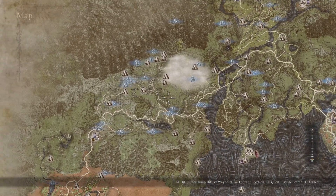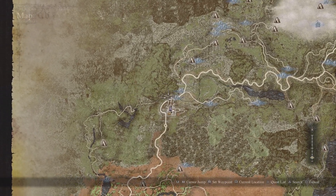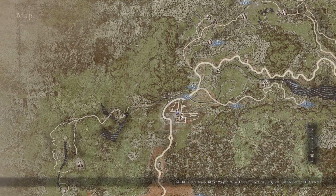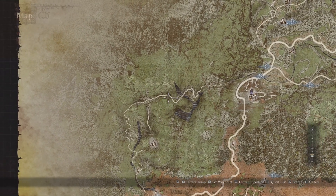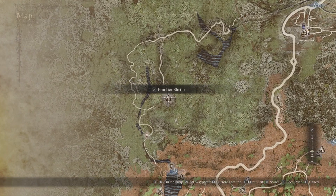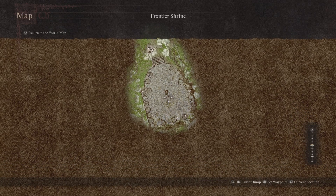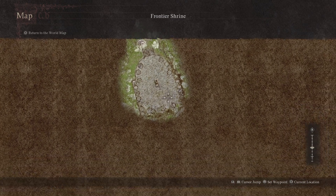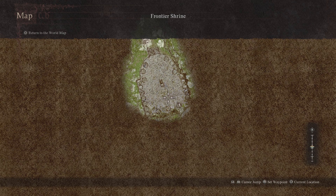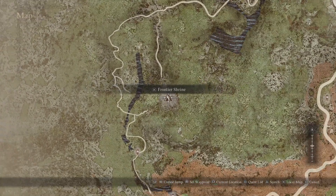After you finish all the quests there, go from Checkpoint Rest Town back here with the rocks, then go to the Frontier Shrine. Right here the sphinx will be — that's one of the riddles. I'm looking for the second location of the sphinx's new abode, as she says. There are about five or six riddles here to solve.